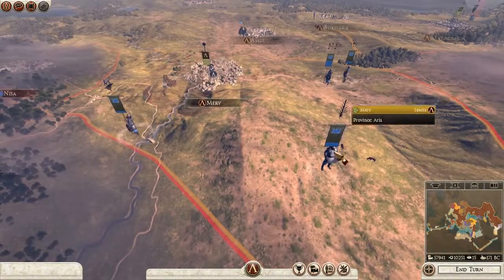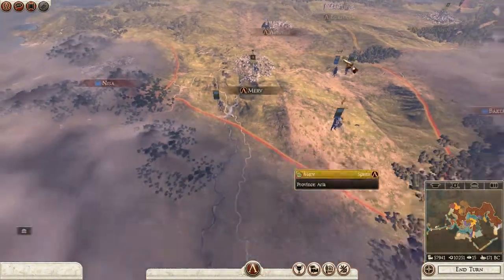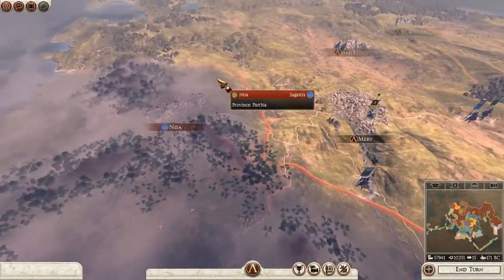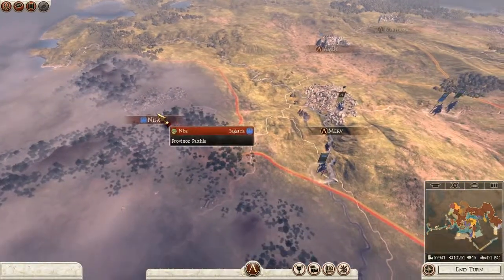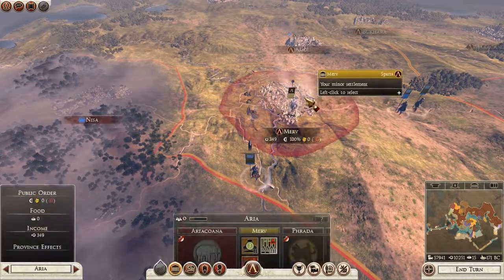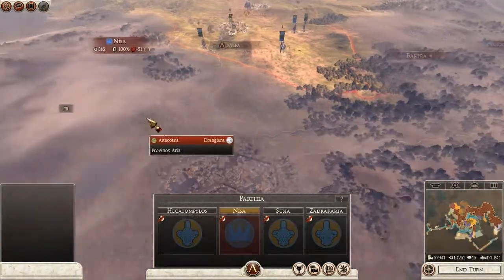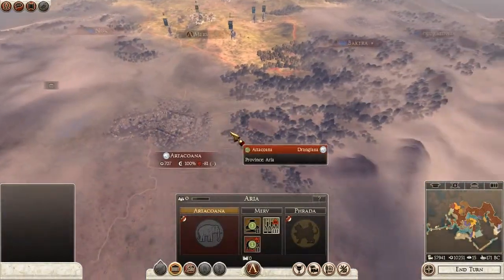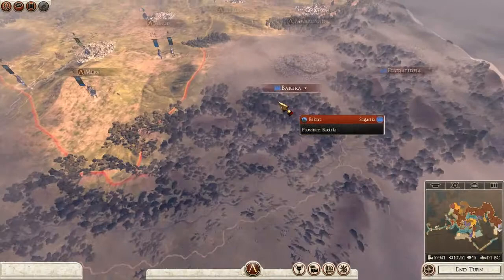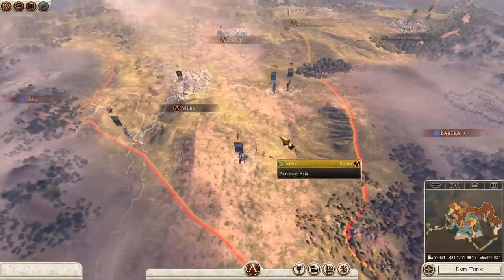Once I grabbed it, I realized I'm surrounded by enemies from all directions, and everything is red around me as well. So, very scary. I can actually see the public order in enemy territory — it's pretty bad. I suppose that's the bright side; they might have rebellions, and if they do, that'll give me an edge.